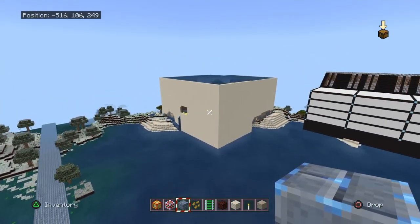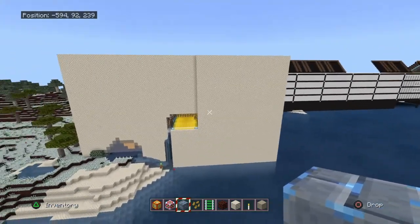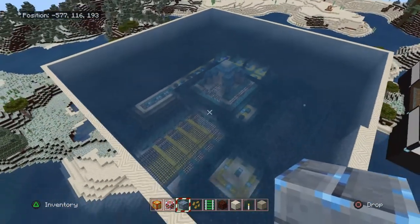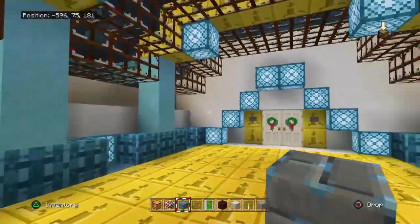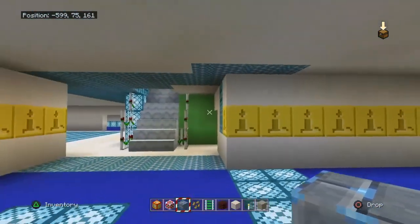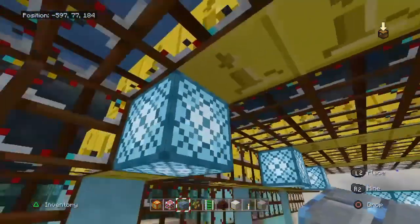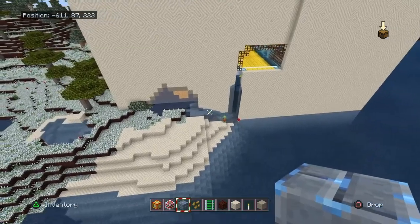One thing you have to be careful with when using structure blocks: if you have a structure underwater that you'd like to duplicate, it can actually duplicate the water around it as well. They should include an option to toggle water inclusion. You might remember my guardian temple home — I copied it to this location and, since it's a guardian temple, there was a whole lot of water around it. It actually duplicates the water too.